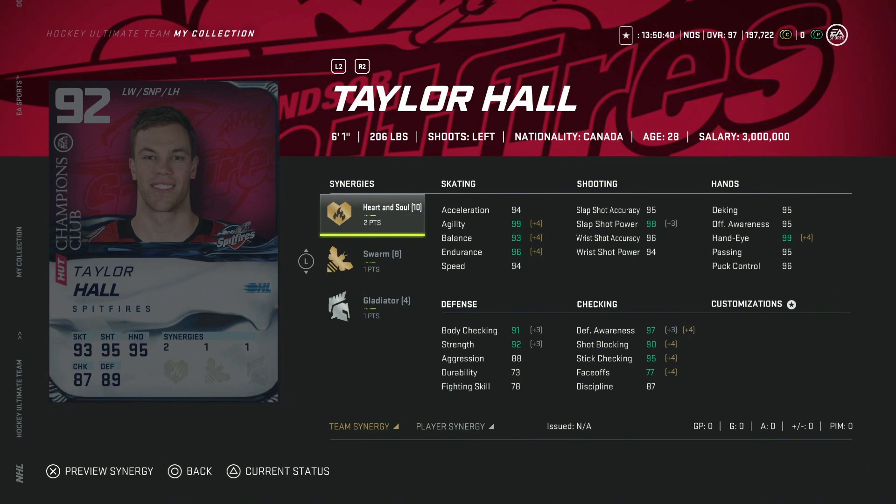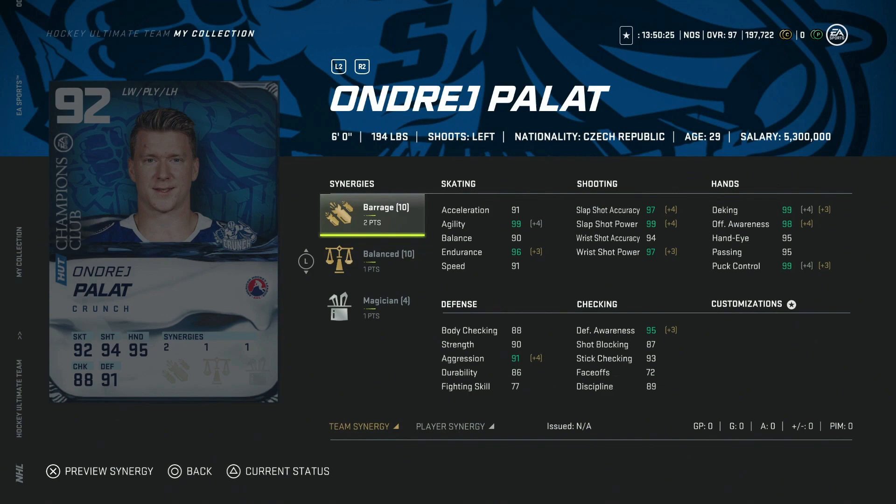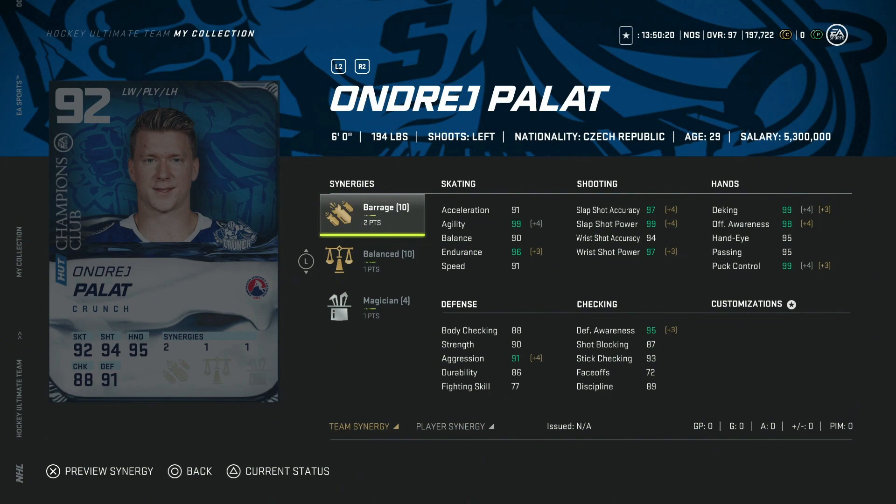The 92 Andre Palat comes with two-to-barrage, balance, and magician — 94 speed, 95 acceleration with spark and distributor. If you can get barrage activated, that really maxes out his shooting and makes it a really good card. I'd probably still choose Hall though, since they're both left-handed wingers, but Palat is a really good option as well.